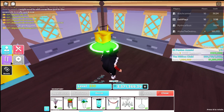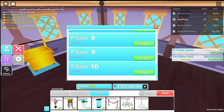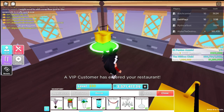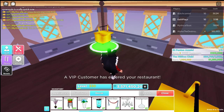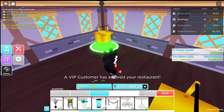I think that's all the updates. Let's go through everything that I saw. Reading it from the Discord: slot machines, golden order stands, new lights, luxury counters, performance boost, and floor 10.